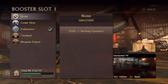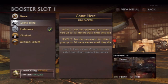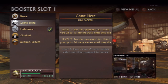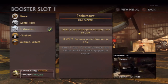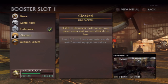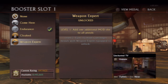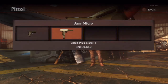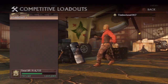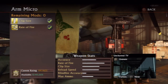Now for the most important part of your multiplayer loadouts: boosters. Your first possible booster is 'Come Here,' which allows you to see your opponent after he or she kills you. Your next possible booster is 'Endurance,' which decreases the recovery time for your sprinting so you can sprint more often. Next is 'Cloak,' which keeps you off the radar so your marker won't appear if an opponent sees you. And finally, 'Weapon Expert,' which gives you another mod slot for your Micro or Power 9 pistol.